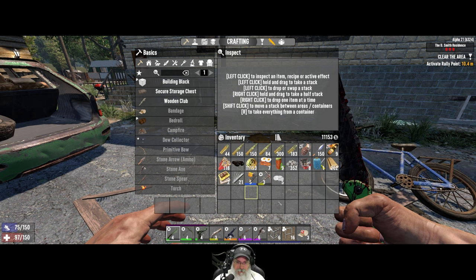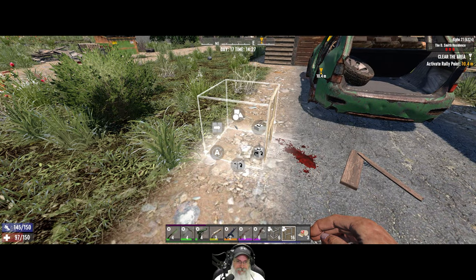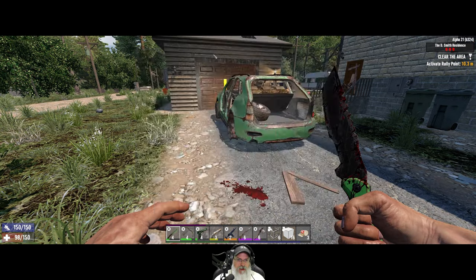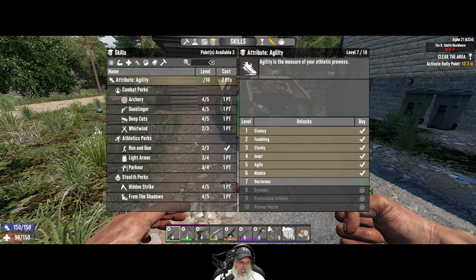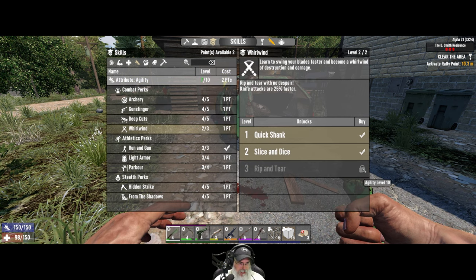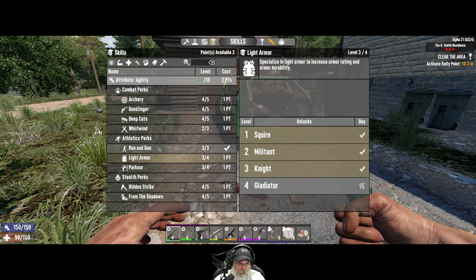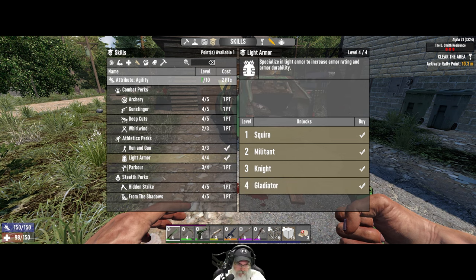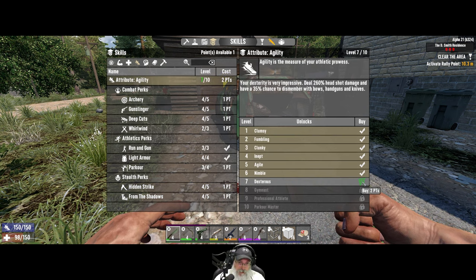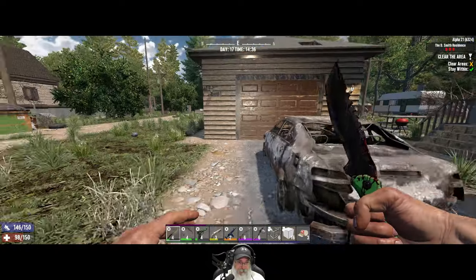We are here. I brought some extra pills since these are the only bandages I have left — we're going to have to go out to the desert and get a bunch of aloe. We do have two skill points — let's take a quick look at those. We'll go back to agility. We can't do whirlwind until we have agility 10. So parkour, we can do light armor — let's do light armor. We need two points to get the next one, so we'll just sit on it.